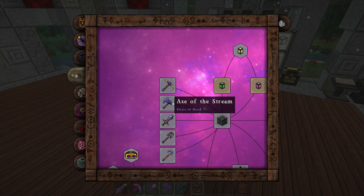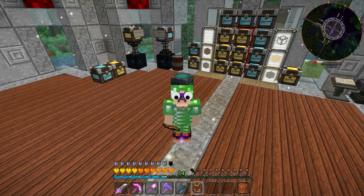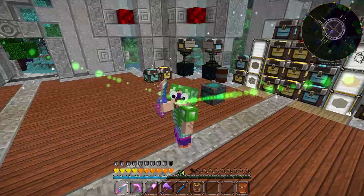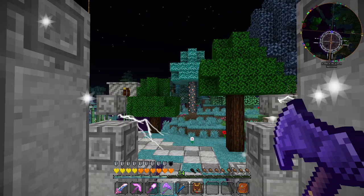We're going to start off with this amazing Axe of the Stream I just made. I'll click here in the Thaumonomicon and show you what I made. I made one of these during the stream. I figured it was a good idea because honestly, other than the Hoe of Growth, the rest of this stuff isn't all that awesome. The sword does some cool effects but my current sword has a ranged attack, so it can't beat that. The Axe of the Stream is really cool.